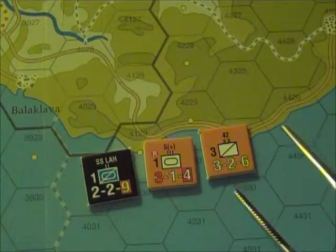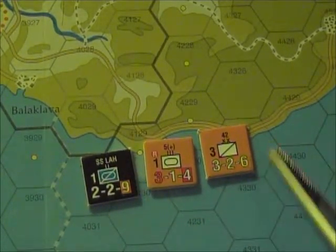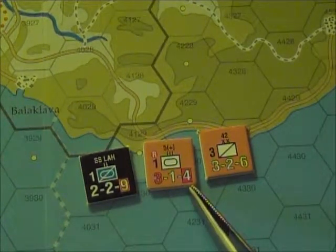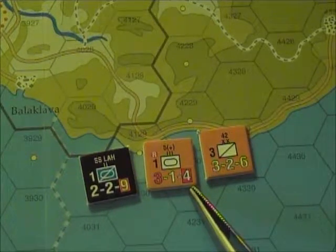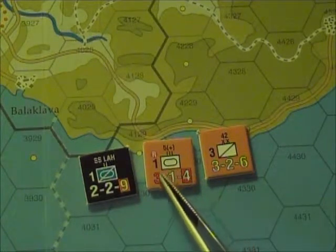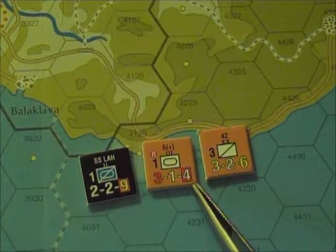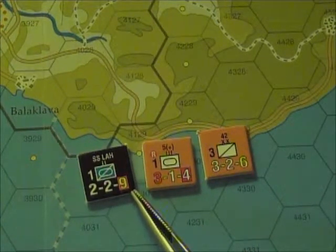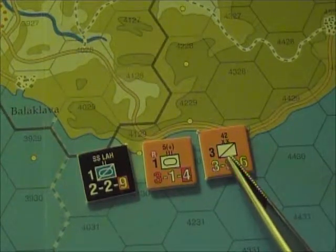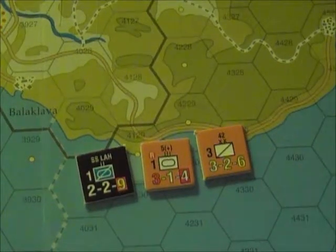Infiltration-capable units are those with a yellow movement allowance code. This unit is capable; this unit is not. The rule for motorized units is that they must have a movement allowance of at least 7. Note that this Soviet motorized unit has a white number in a red square as opposed to this Axis yellow number on a red square. Cavalry units don't need a movement allowance of 7 — they just need a yellow printed movement allowance.